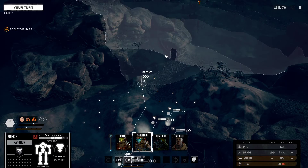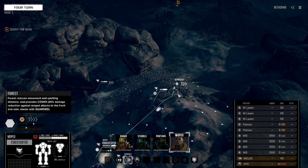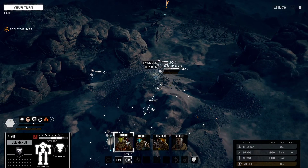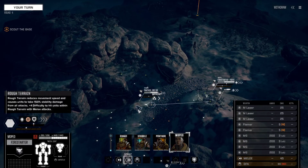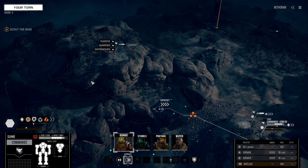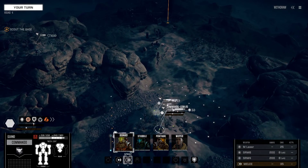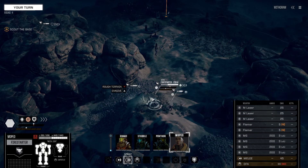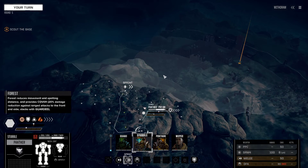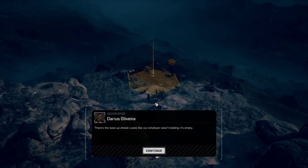Actually, if the Panther can get over here and look down with that PPC, that's huge. Let's go up here and take a look-see. He can jump all the way up — that's what we want. He's got the Mechanic and Nimble Jumper abilities — not sure what that does exactly but it's pretty nice. Where's our Urban Mech? Always far behind. This is a pretty good overview of the base. It is empty.